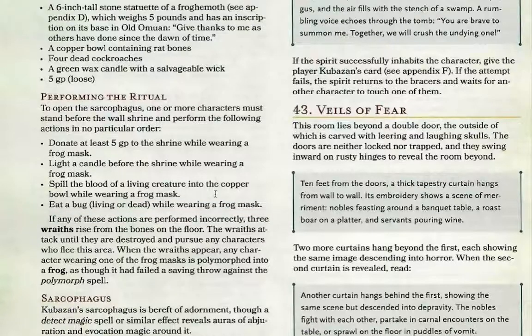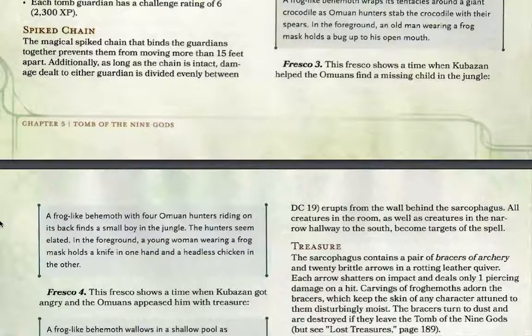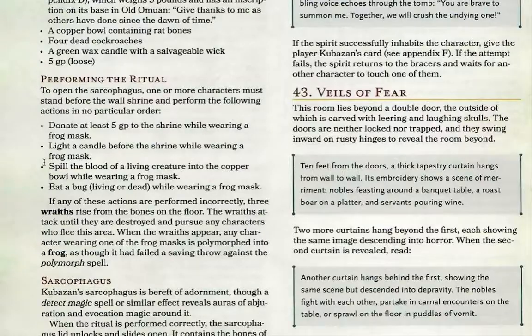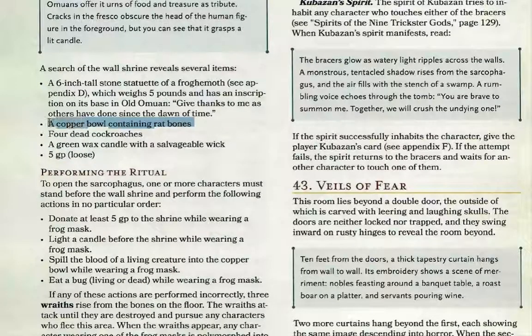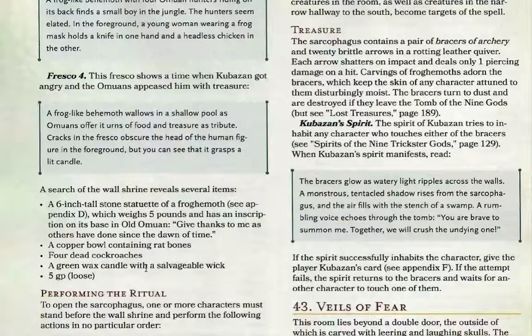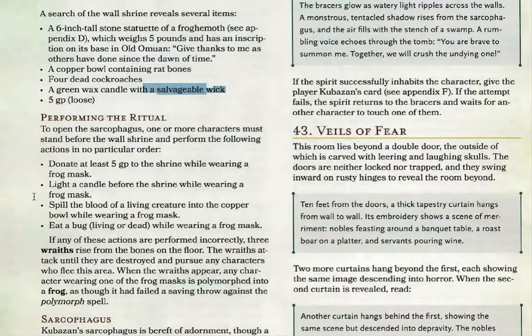Fresco 3: a young woman wearing a frog mask holds a knife and a live chicken — this clue gave my players the most trouble. You must spill the blood of a living creature into a copper bowl while wearing a frog mask. A copper bowl containing rat bones is provided — a living creature needs to cut themselves and bleed into the bowl while masked. Fresco 4: a figure grasping a lit candle — you must light a green wax candle with a salvageable wick while wearing a frog mask.